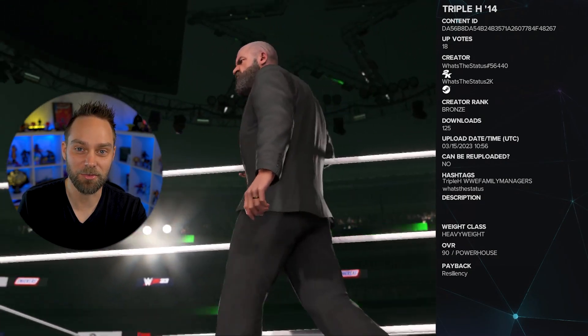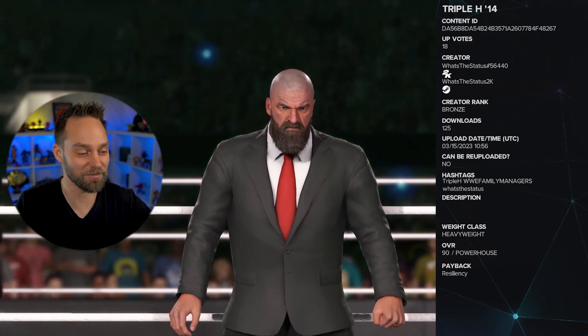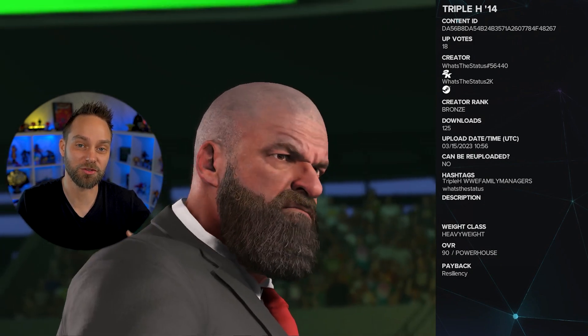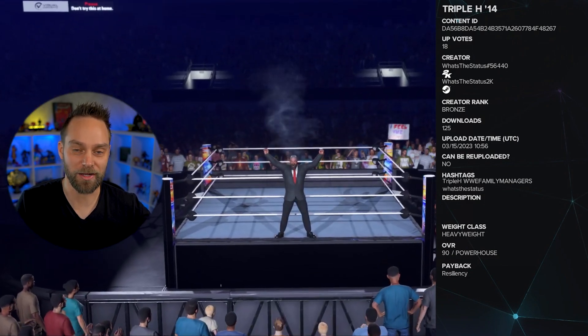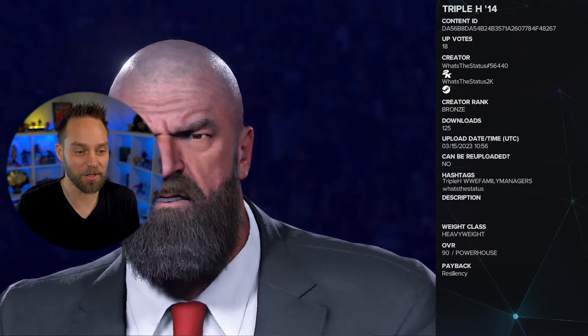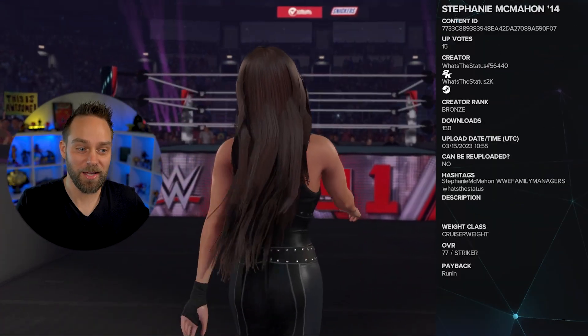We also have the manager version of Triple H — the COO, the man in charge of booking everything for the shows. The King of Kings, golden shovel, Pedigree, all of it. You get two attires: his full suit for the entrance, and once in-ring it's the suit jacket off with just his white dress shirt. Posted by What's the Status — hashtags are 'Triple H,' 'WWE Family Members,' and 'What's the Status.'